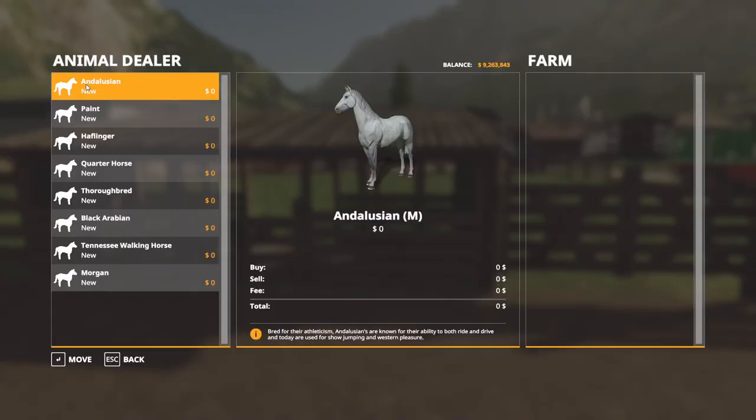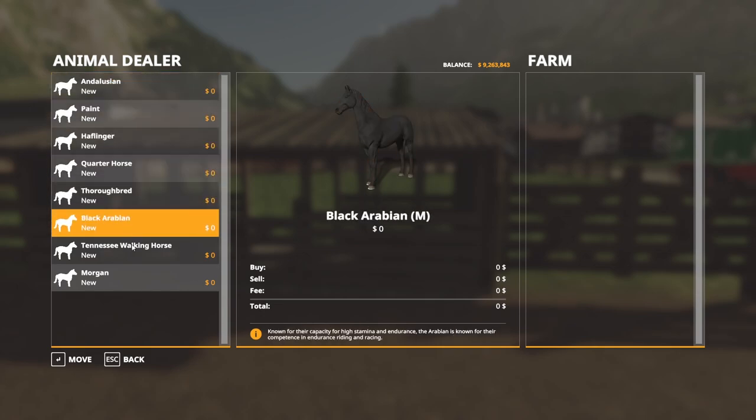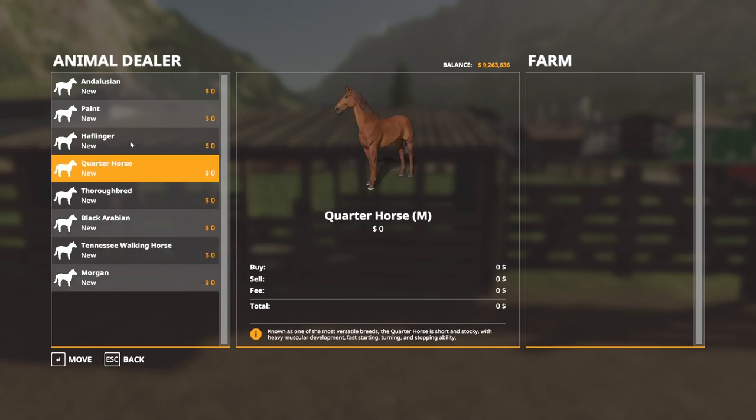As far as breeds go, you have the Andalusian, the Paint, Haflinger, Quarter Horse, Thoroughbred, Black Arabian, Tennessee Walking Horse, and the Morgan. Those are your eight breeds. They all have some different descriptions — just different purposes and what they're used for. I'll let you guys read those on your own.